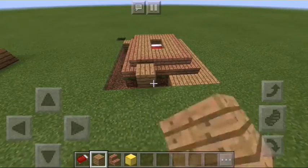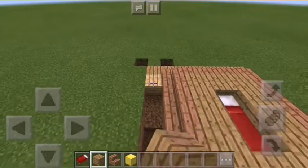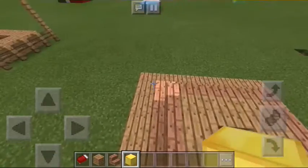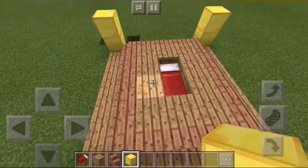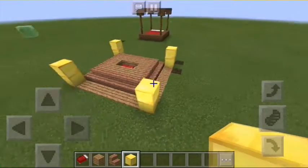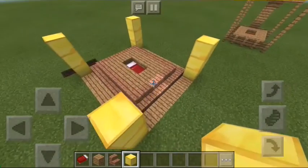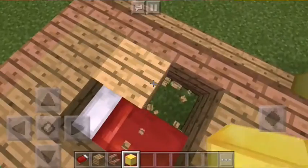You also need gold blocks for this one, so make sure you have those handy. Place some gold blocks in the corners right here like this. You can also make this a double bed by doing the same thing on the other side — I should have done that, but it looks nice like this too. You can make it one block higher if you want. Place another bed right here to make it a queen size bed.